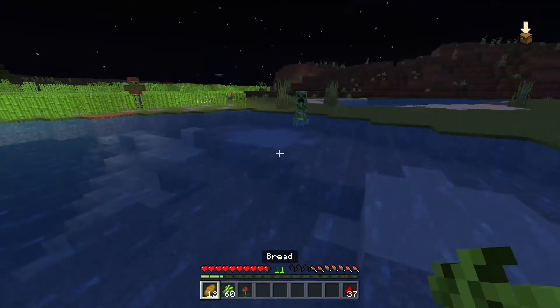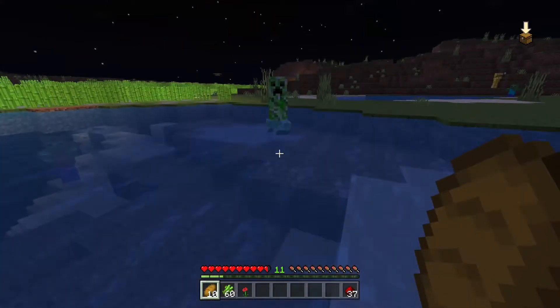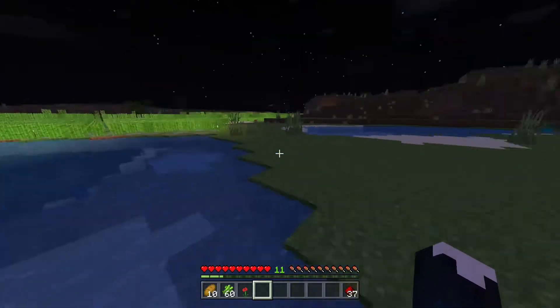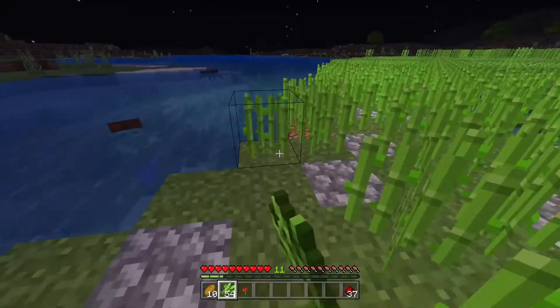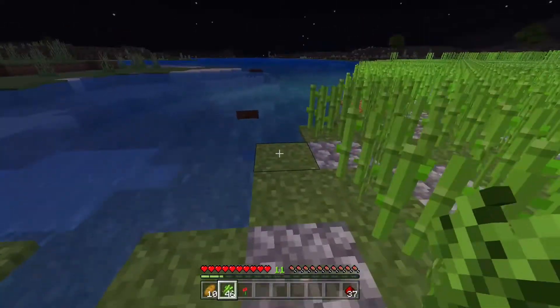At least if I'm in the water with a creeper, it's only gonna blow me up and not blow the ground up. I should really fix up all my creeper holes around base, but I think procrastination is the best way to solve problems. If you pretend they're not there, they're obviously not there — thus making the problem go away, thus making the world a better place. This is all arithmetic.